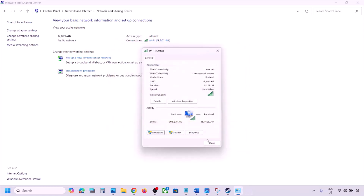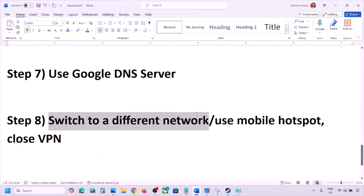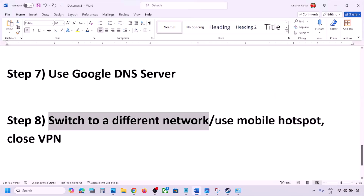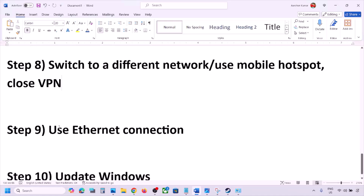The next step is to switch to a different network. If you have another network available, connect to it and check. You can also switch to mobile hotspot — turn on mobile data on your phone, enable hotspot, connect your PC to it, and then launch the game. If you're using a VPN, close it and check.